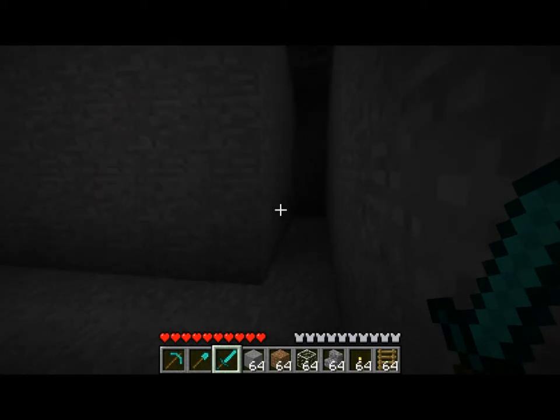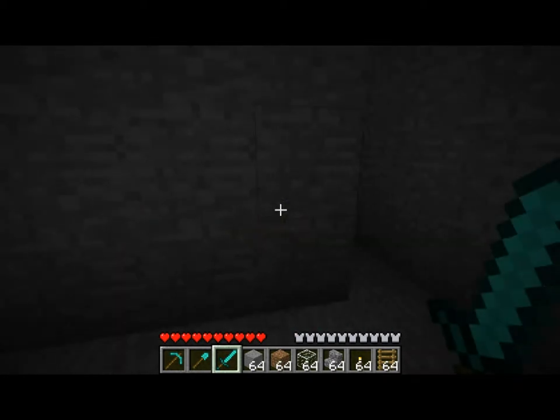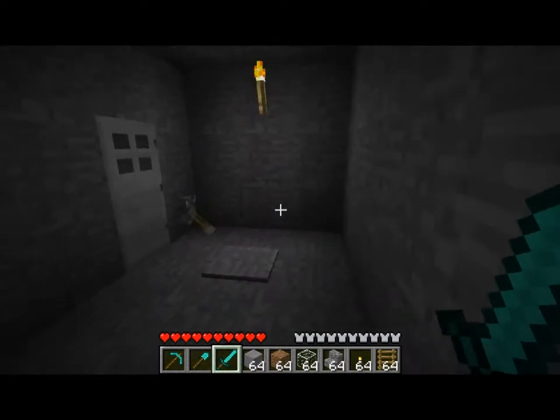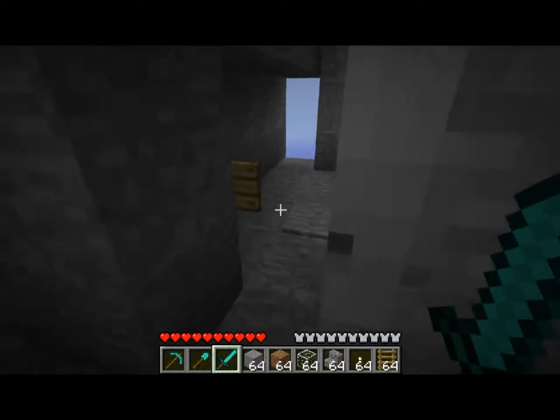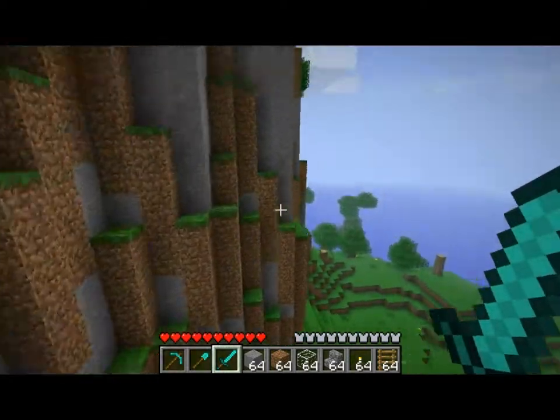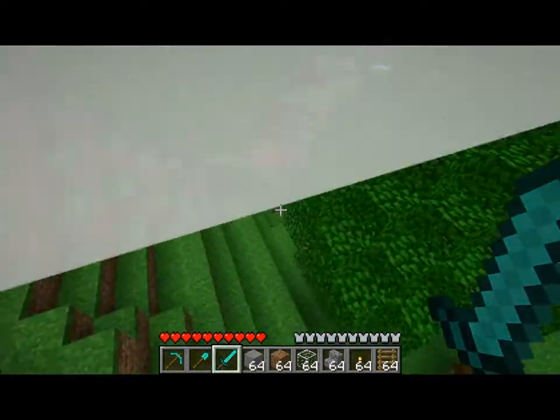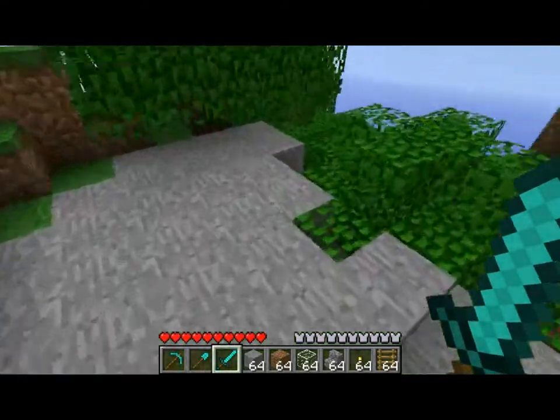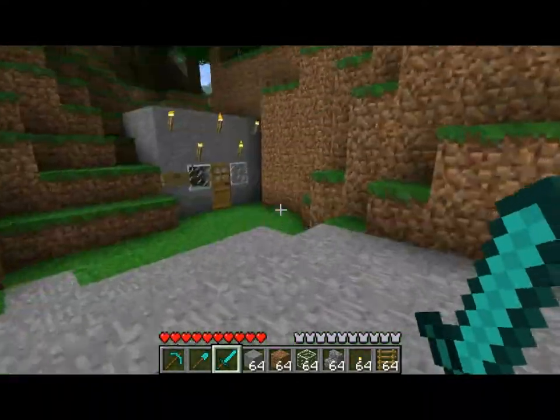We've got this big empty hall. Seems I'll have to hit the switch on the other side again, so I'll have to go to one of the other entrances to get in the rest of the Bastion. We'll just fly up over here — I'll probably end up making some other ways to get to these other entrances at some point, but as of right now I really don't have them.